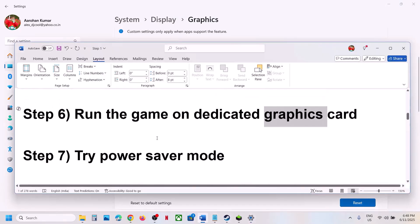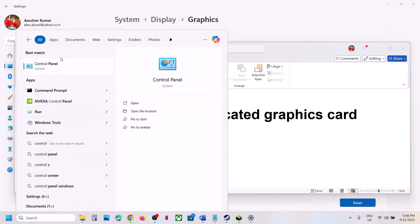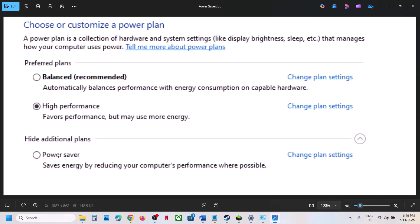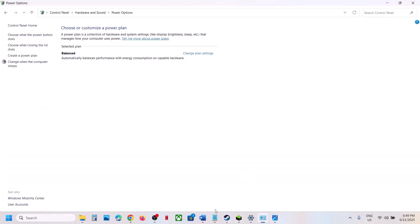Still not working? The next step is to try Power Saver mode. Type 'Control Panel' in the Windows search box, go to Hardware and Sound, then Power Options. If you see a Power Saver option, select Power Saver and check. You can also try Balanced — for many users Power Saver has worked, so give it a try.